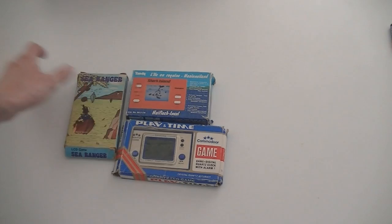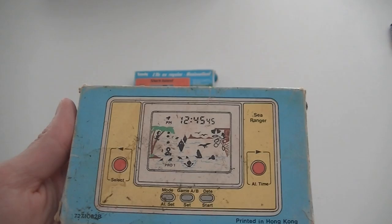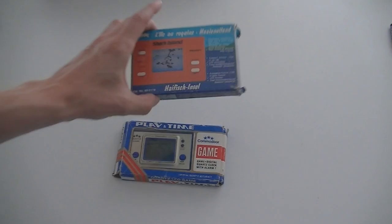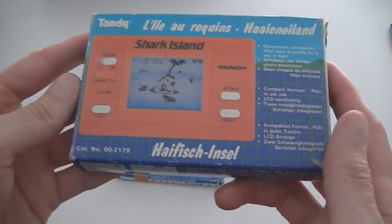First, some Game and Watch LCD handheld games: Donkey Kong Jr., and this one is Sea Ranger — it's complete in box and it's actually quite a fun game. You have two types of LCD games: the cheap not-so-fun ones, and the good ones. The Nintendo Game and Watch are usually the good ones, but there are also other brand ones which are quite good, and Sea Ranger is one of those. Same goes for Shark Island from Tandy, which actually has two screen modes — first you attack the sharks, then you go on top of the island and bash the sharks' heads in. That's quite special — I don't have a lot of LCD games that have two modes.